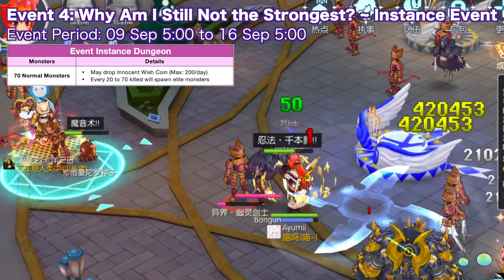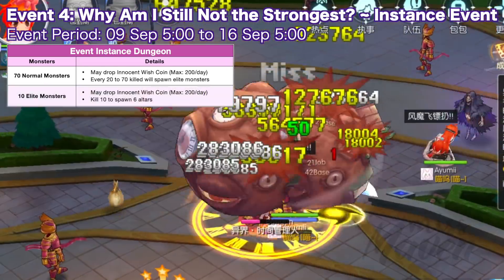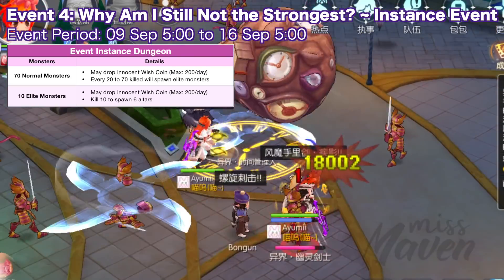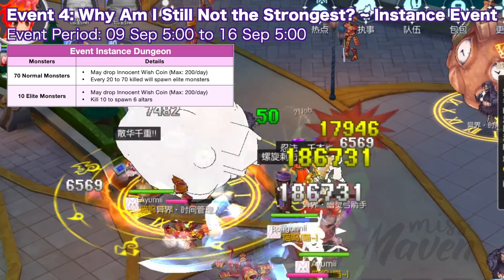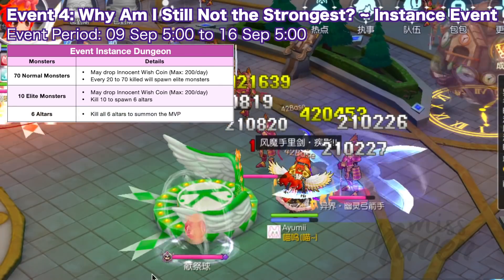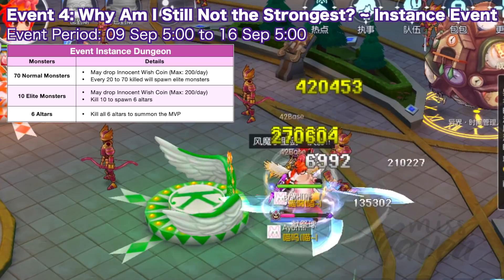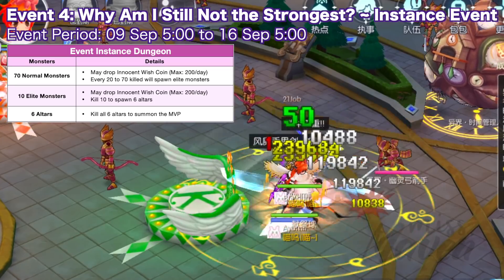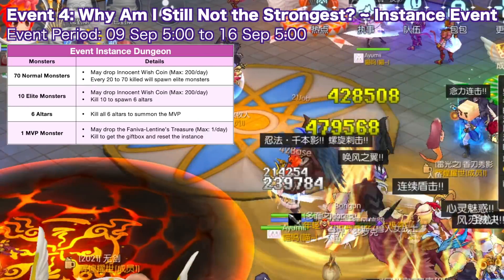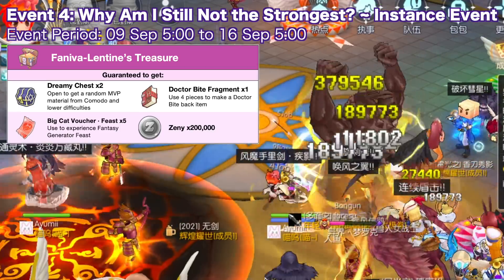After 20 to 70 normal monsters are killed, elite monsters will spawn. The elite monsters also have a chance to drop innocent wish coins, and the daily limit is up to 200 only. Once you've killed 10 elite monsters, 6 altars will spawn. The altars will not drop any coins, but you need to kill all 6 altars in order to spawn the MVP boss monster at the center of the map. You need to defeat the MVP boss monster to get the Vaniva Nantin's treasure, which you can open to get all of the following items. You can only get one treasure box daily.